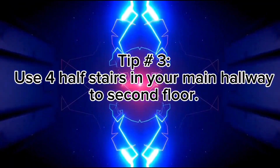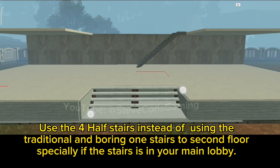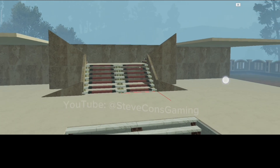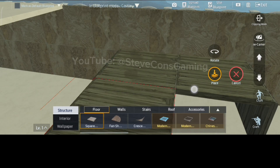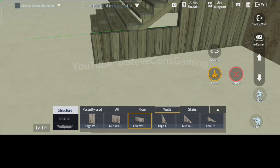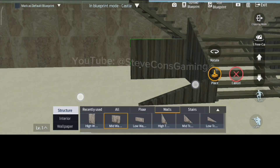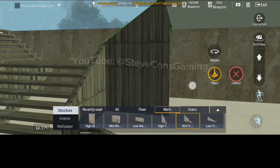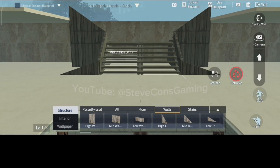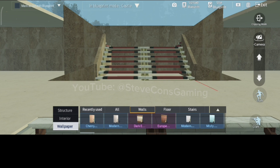Tip number three: use four half stairs in your main hallway. Instead of using the most common and probably the most boring looking stairs, elevate yours by using the four half stairs method. Just follow this quick guide on how to make these stairs. This looks way much better than your straight stairs, and it gives more build scores too.